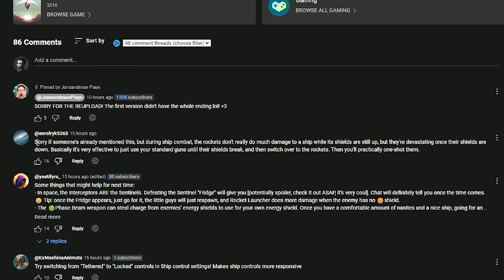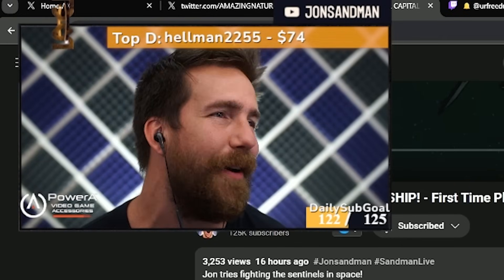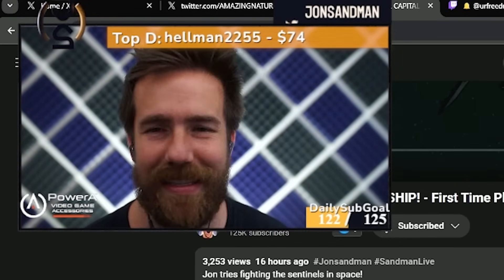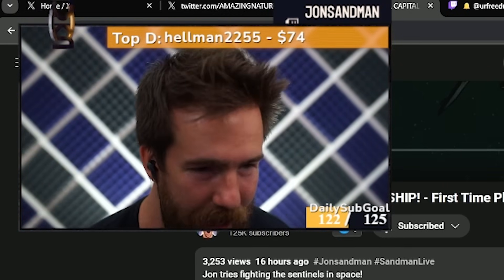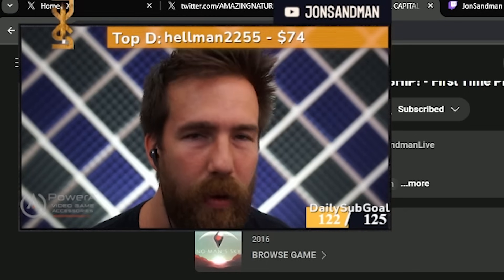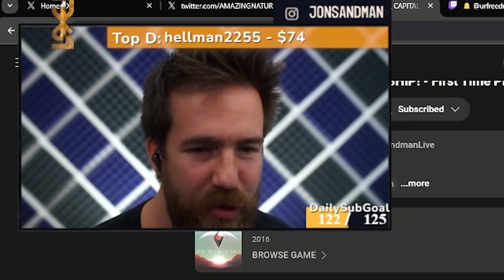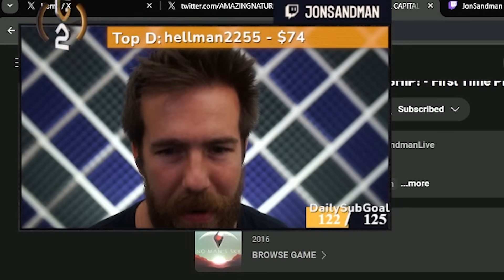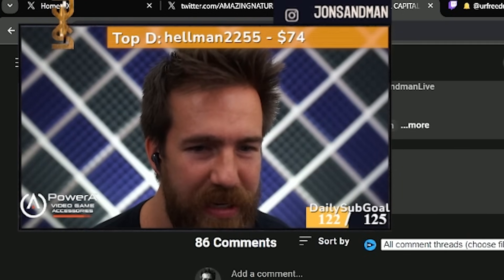Someone said: during ship combat, rockets don't really do much damage while the shields are up. Yeah, I figured that one out finally. Chat was telling me — I was trying not to look at chat — but I had to get under the shield and shoot the balls on the bottom first. I screwed that up last episode. Tip: once the fridge appears, the little guys will just respawn. We learned that one. Phase beam, conceal charge — use it against enemies' energy shields for your own energy shield. Once you have nanites, go for an infrared knife accelerator.